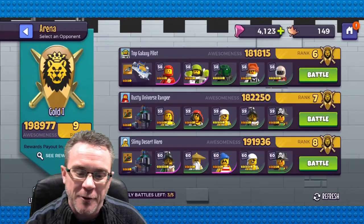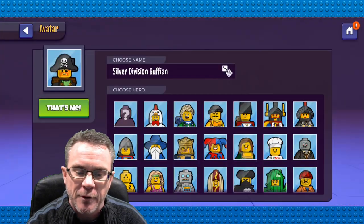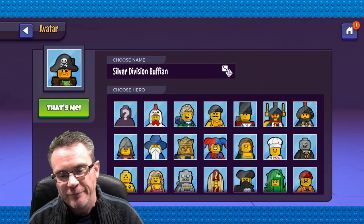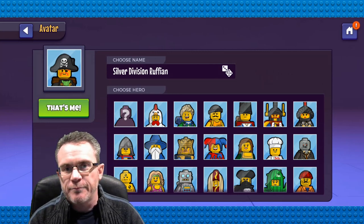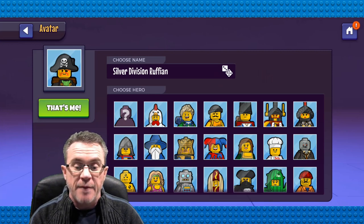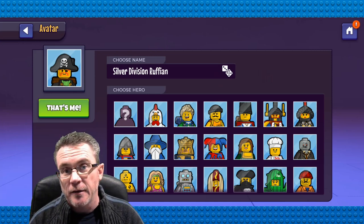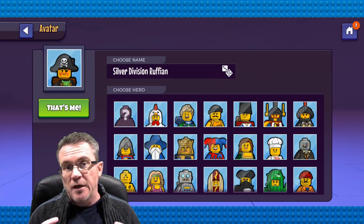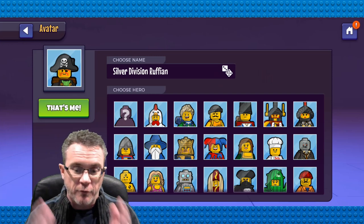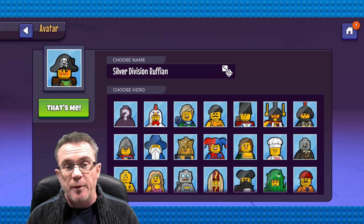Number 10 — let's go to our profile. Nooch's name in game is Silver Division Ruffian. We need to be able to select or make our own names for the game. Nooch's name needs to be Nooch, or maybe Nooch Division Ruffian, or Silver Nooch Ruffian — something like that. The naming system is really creative and interesting: you pick from three dropdowns and it gives you your name. That's great, but we need to be able to put our own names.